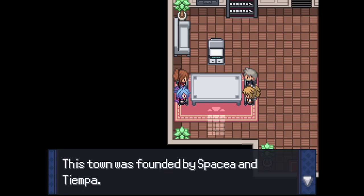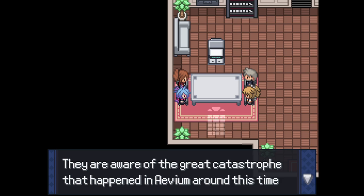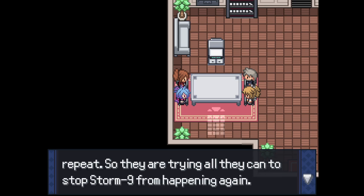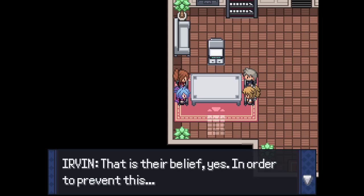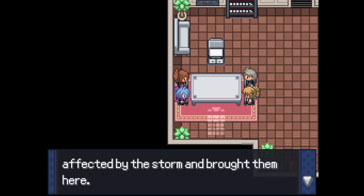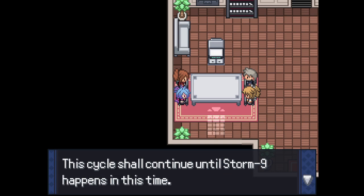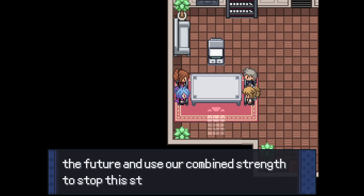'This town was founded by Spatia and Tempa, two people who are aware of Storm 9's happenings and consequences. They are aware of the great catastrophe that happened in Avium around this time period. Both believe that history is destined to repeat, so they are trying all that they can to stop Storm 9 from happening again. Storm 9 is going to occur twice - in the present time, that is their belief. To prevent this, Spatia and Tempa have gathered people affected by the storm and brought them here to train and become stronger.'